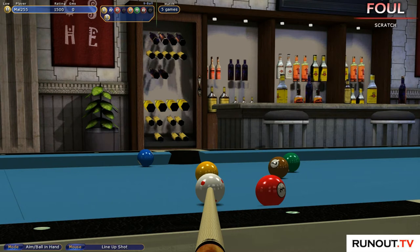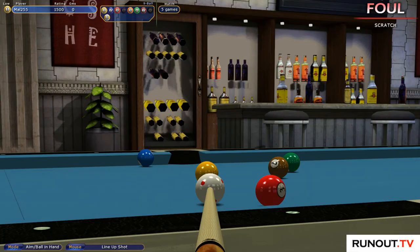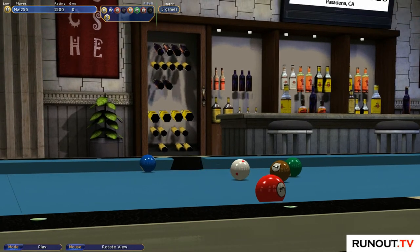After you've worked out an angle that you're aiming for, you need to look at position in terms of zones. I'm going to play this shot like I would in a match - just line it up and play the shot.